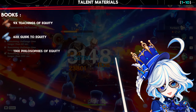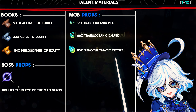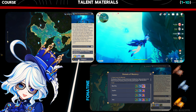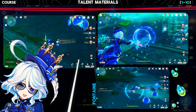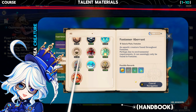Moving on to her talents, these are the materials that you'll need to triple crown her. The books can be farmed at this domain on Monday, Thursday, and Sunday. As for the mob drops, you can obtain them by defeating all types of underwater mobs, and for easy farming you can open your handbook and track them down.